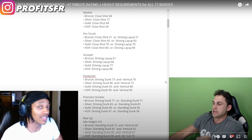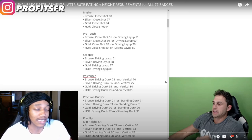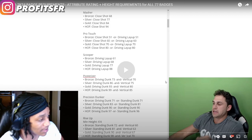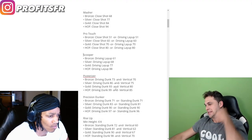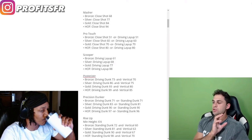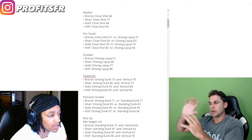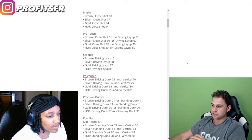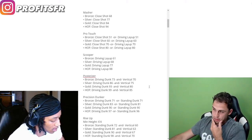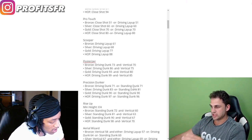For posterizer, I'm really only gonna need the 86 driving dunk and a 75 vert because I don't really need gold posterizer — as long as I can catch a contact dunk here and there. Hall of fame is 99 driving dunk and 85 vertical. Gold is 93 driving dunk and 80 vertical. Last year it was just straight off your driving dunk rating. Now they incorporated vertical into it, making it more expensive and limiting what you can do in the builder. My builder breakdown video drops September 1st.